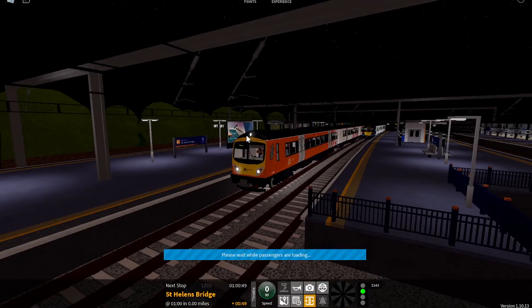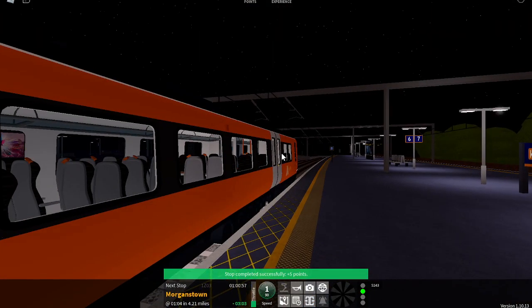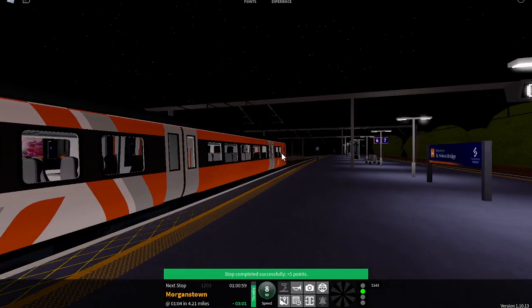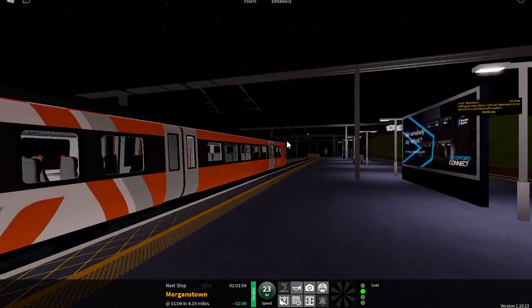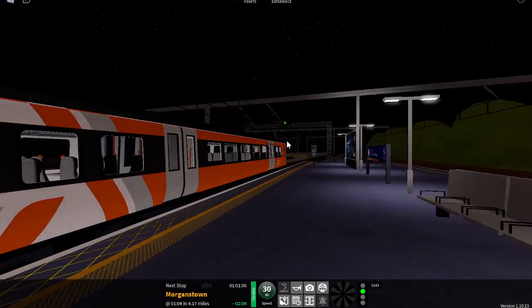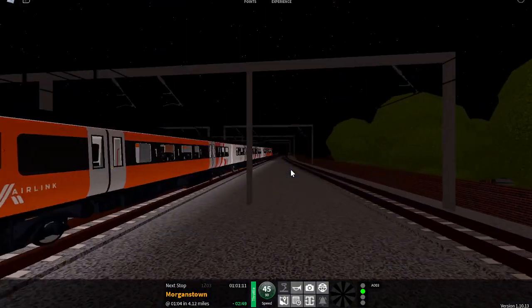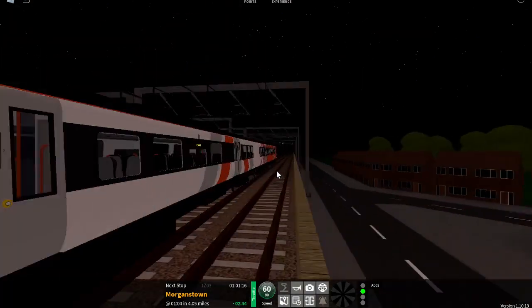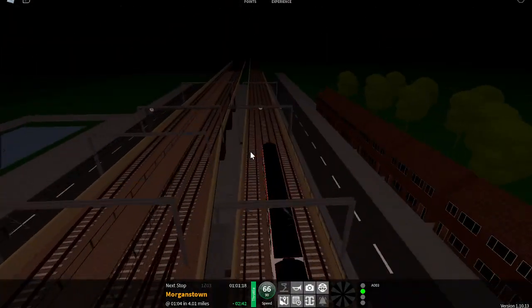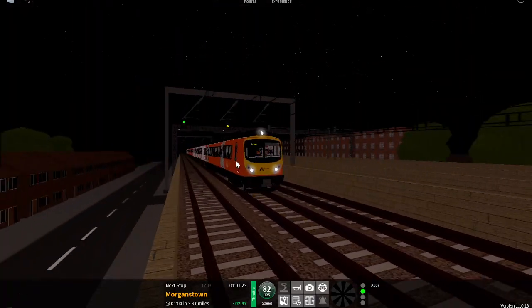This train is formed of five coaches. Welcome on board this Air Link service to Airport Terminal 3. The next station will be Morgantown.